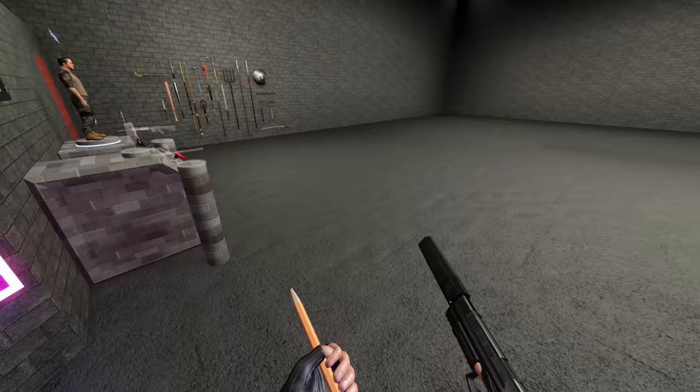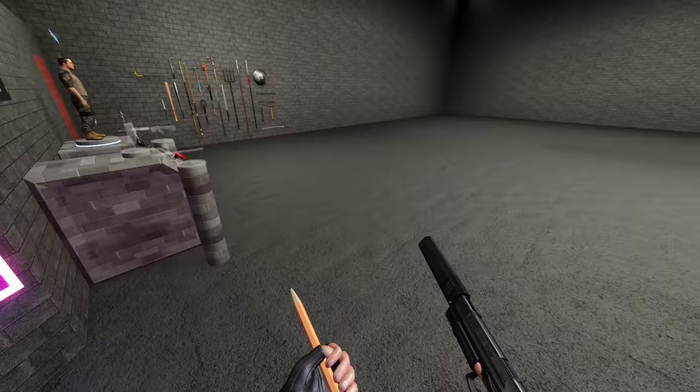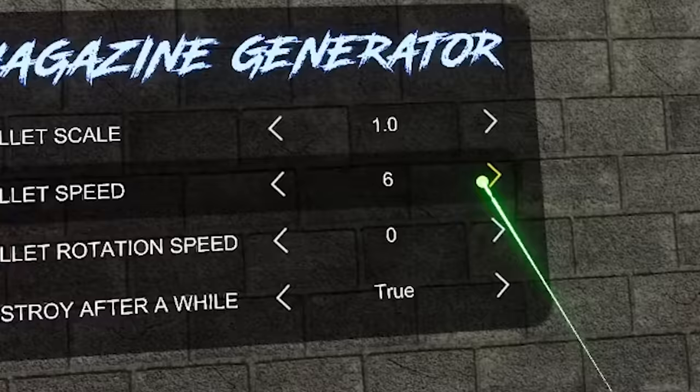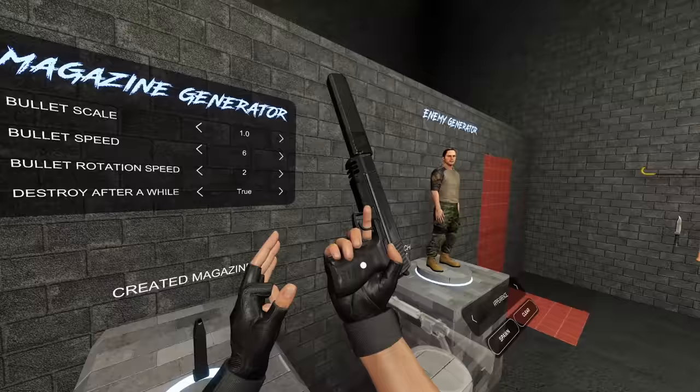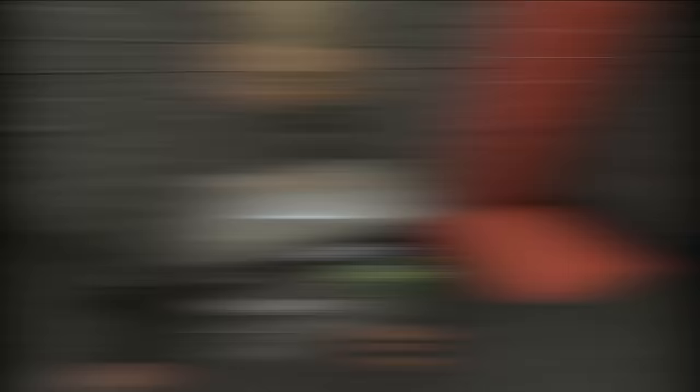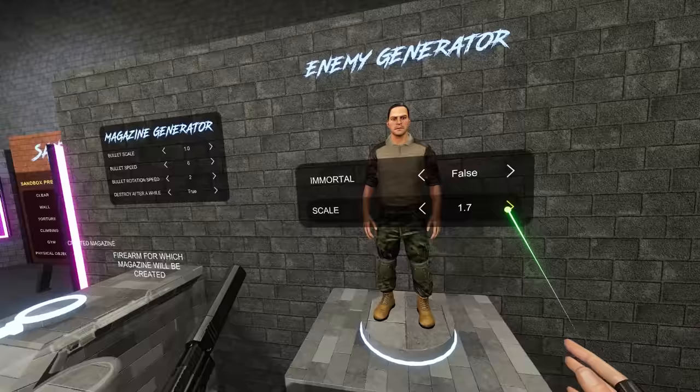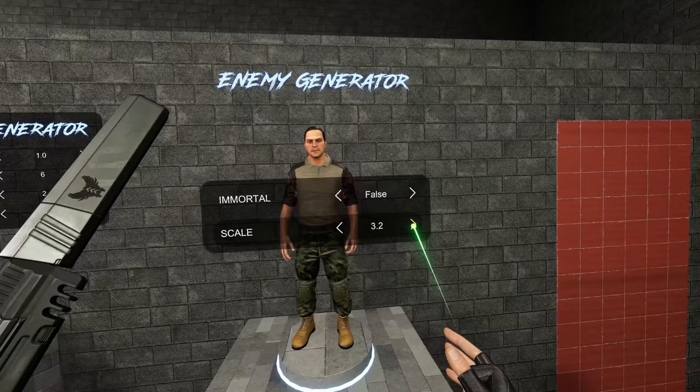So I've gone ahead and cleared the scene, because I reckon probably the best bullet to use is actually this pencil right here, and I quite like using this silenced pistol. So let's put the bullet scale at one, bullet speed six, a bit of rotation — sure, why not. Press it, get the mag, pop it in. And now we are ready to go. You know what I'm going to do? I'm going to make a giant, and then kill him with the tiny little pencils — well, they're normal sized pencils, but he's a giant, so here we go.